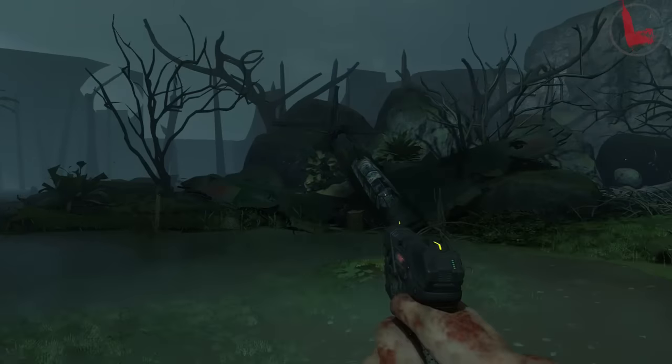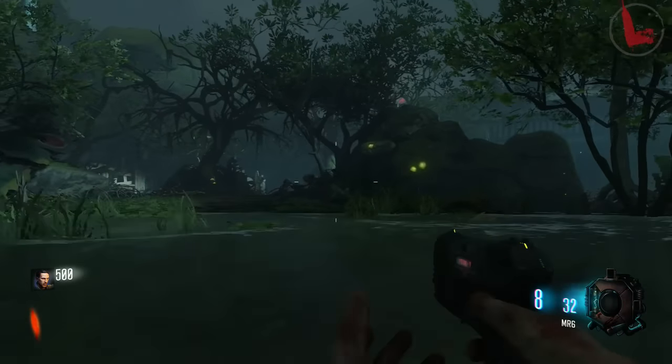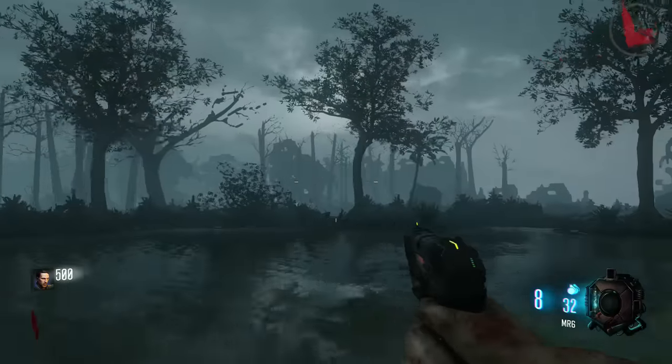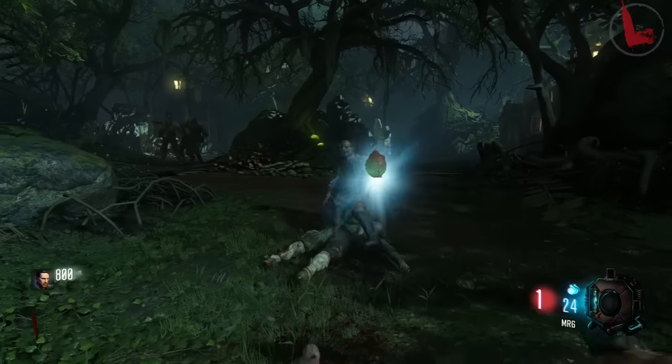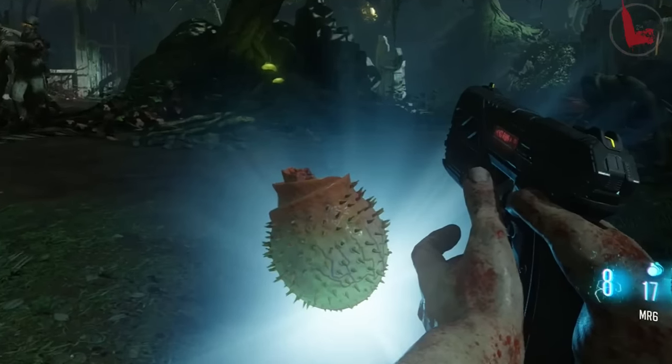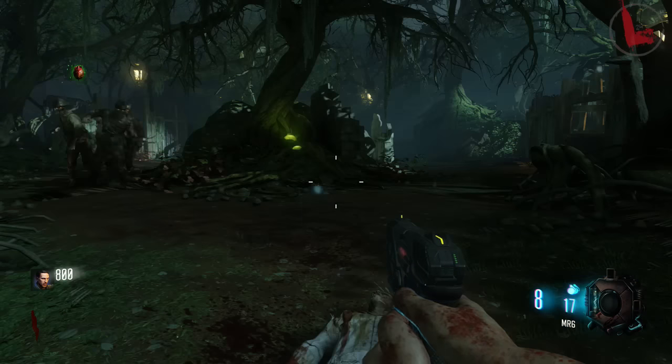One of the things that seemed to spark a lot more questions than answers — that you guys saw in the trailer — was a new drop that the zombies dropped. A lot of people were wondering what it was and what it does. Here it is right here: this is a plant seed, and it's a new drop from the zombies. You can simply pick it up.